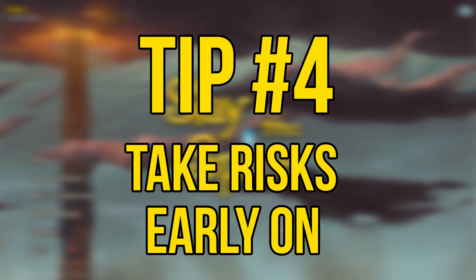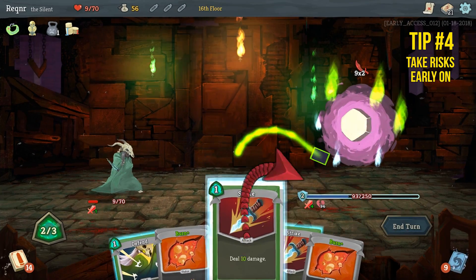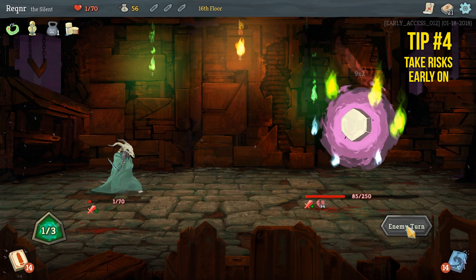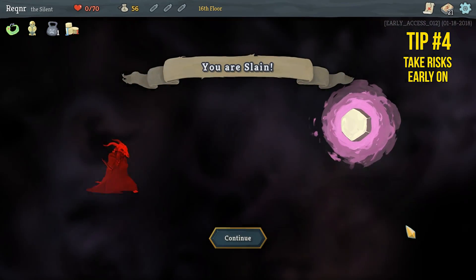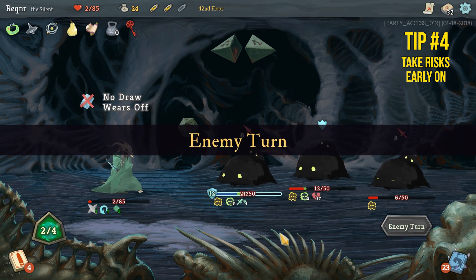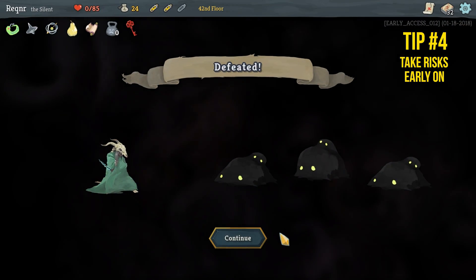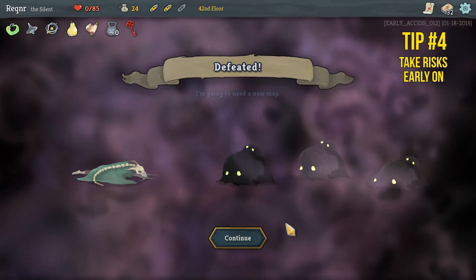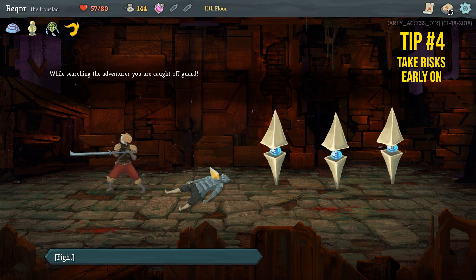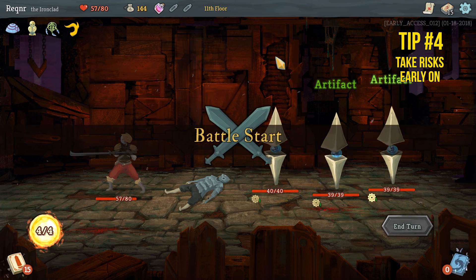Tip number four: take risks early on. As you're going to end up dying in most Slay the Spire runs, it's important to take risks early on and then take less risks as you get deeper and deeper into the game. It's always important to keep an eye on your health, but in the first act or even two, when fighting regular monsters, you can probably get away with being around 50% health, especially if it means the difference between picking up a super powerful relic in an unknown event or upgrading a card instead of resting at every campfire you come across.